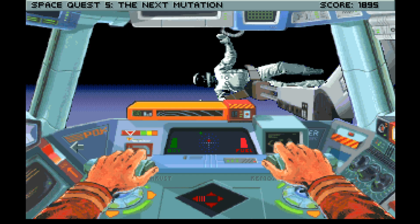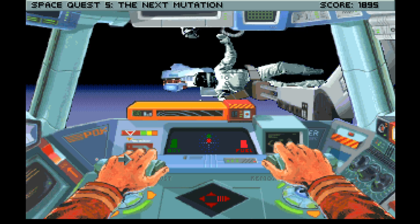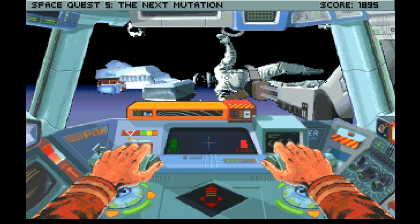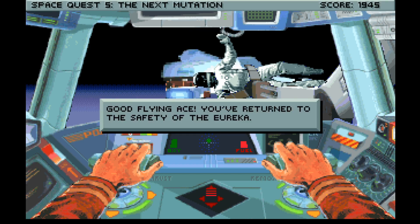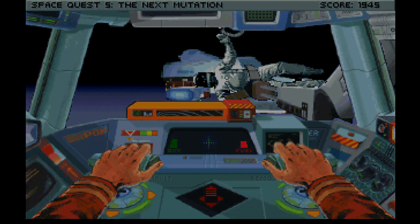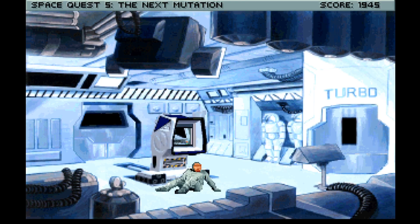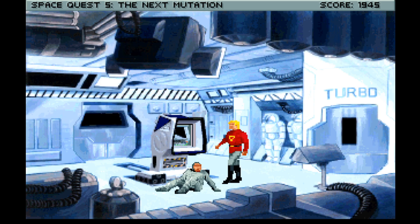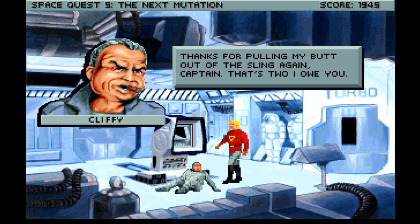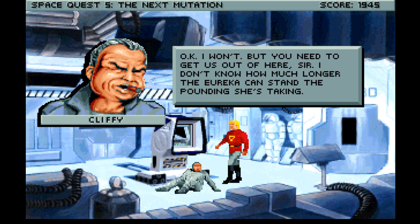Let's spin around. I love the way he's just floating there in the claw. Stop, stop! Now forward and we should see the Eureka. Ah there it is, it's over to our right slightly. It said to return to the ship you just fly into the general vicinity of it. Good flight — you've returned to the safety of the Eureka! We did it! We got loads of score for that as well. It was the second attempt but we got him. Cliffy, you okay? Just give me a minute to rest and catch my breath, sir. Thanks for putting my butt out of the sling again, Captain. You need to get us out of here sir, I don't know how much longer the Eureka can stand the pounding she's taking.